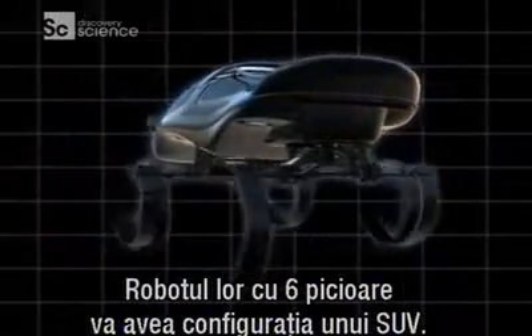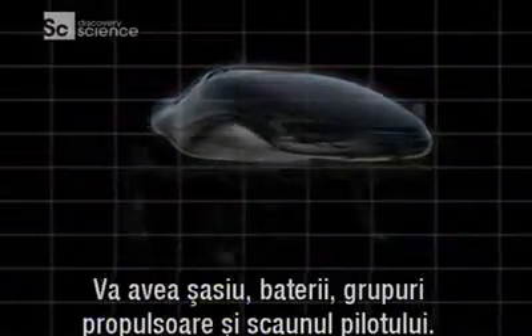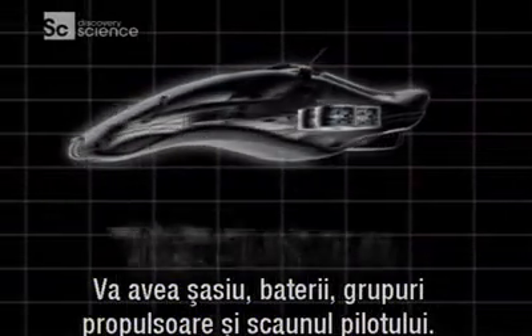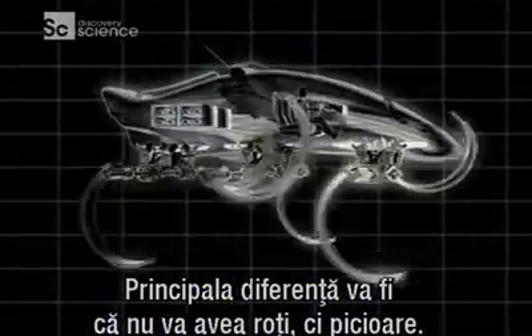Their version of the six-legged robot will be configured like an SUV of today. It will have a chassis, batteries, drivetrains, and a driver's seat — with the major difference being legs, not wheels.